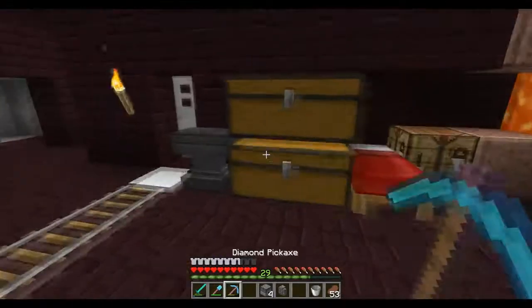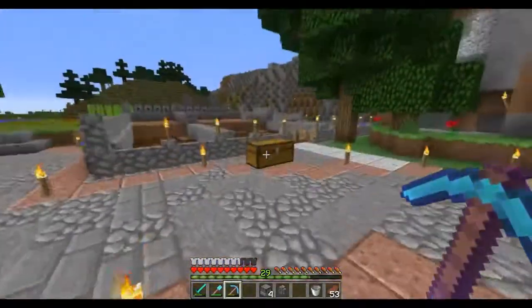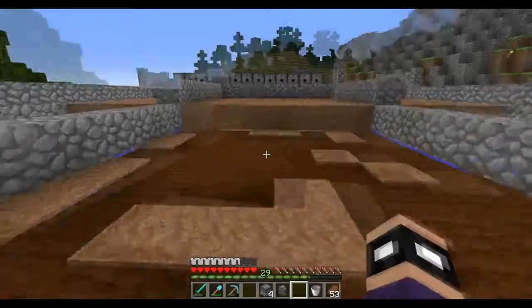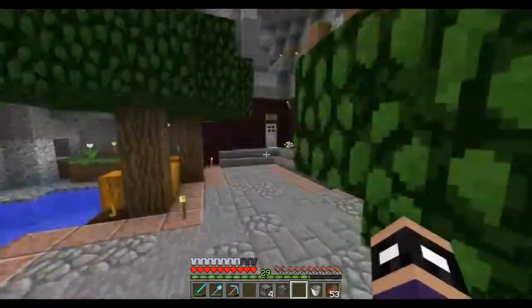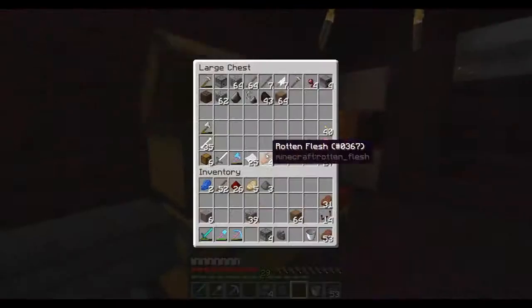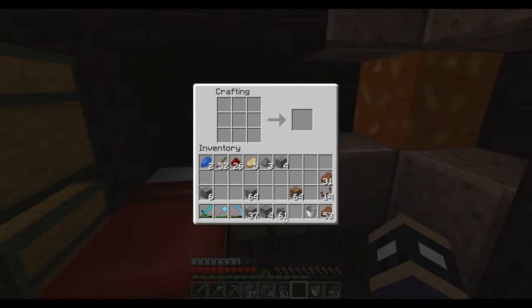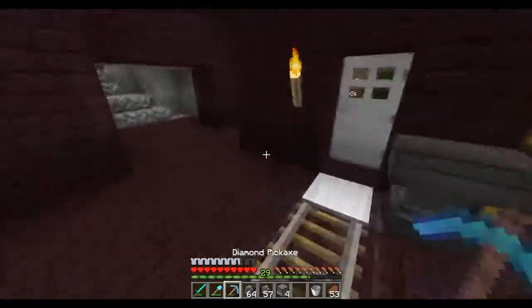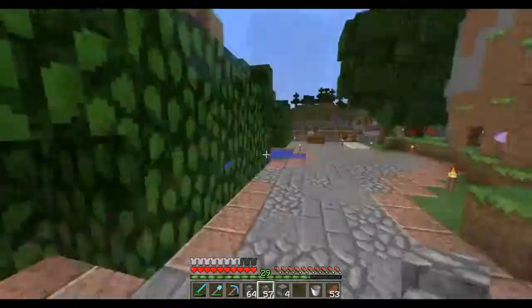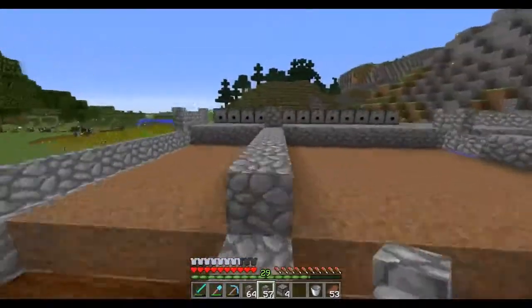We need more cobblestone walls as well. I should grab those now. Forgot to make cobblestone walls, so we're going to be making those right now. Let's make ourselves some cobblestone fences — there's 61, and I'll just make another stack. Doesn't hurt to be overprepared. I want the entire wall to be cobblestone walls on the outside just because it looks a lot neater. And then I can take this one out since it's the outline.